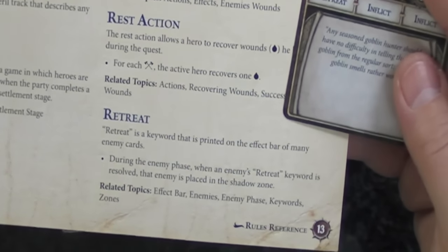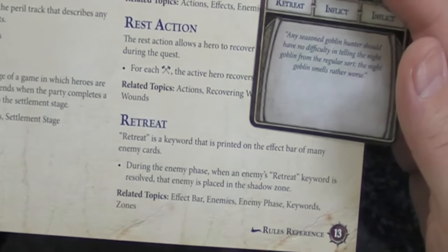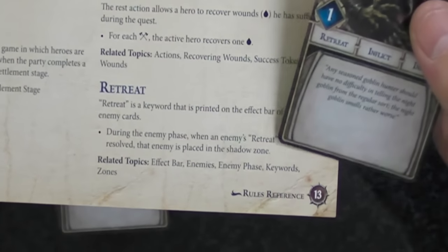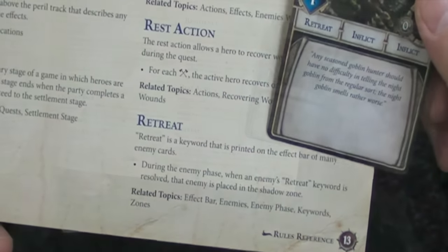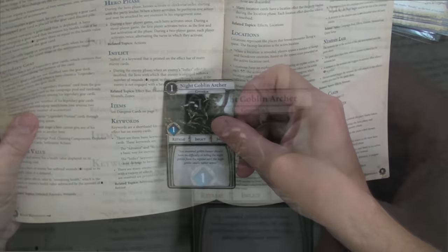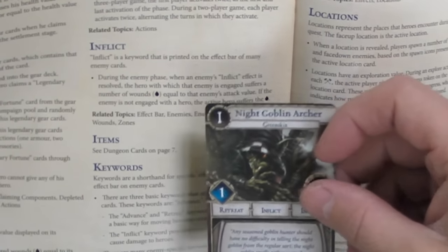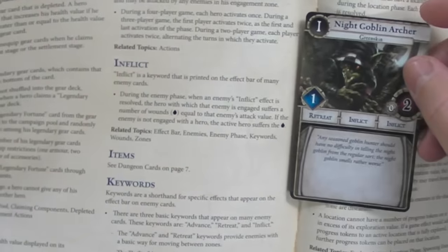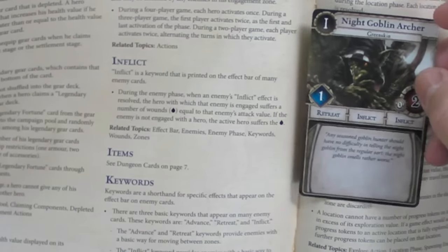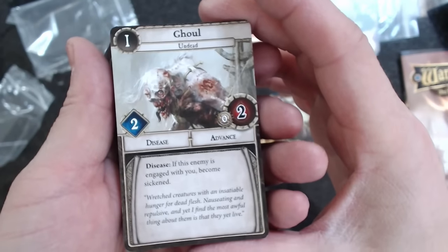You can see the 'Retreat' keyword on the card. Retreat means: during the enemy phase, when the enemy's retreat keyword is resolved, that enemy is placed in the shadow zone - so if it's engaged with a player, it moves back into the shadows, which is the area in the center of the table. Then there's 'Inflict,' which states: during the enemy phase, when the enemy's inflict effect is resolved, the hero that enemy is engaged with suffers wounds equal to the enemy's attack. If the enemy is not engaged, the active hero gets the wounds anyway - so even if the enemy is in the shadows, it still inflicts damage to the active hero.